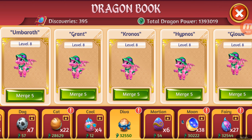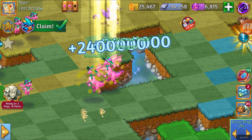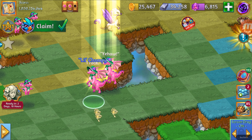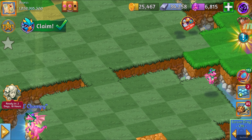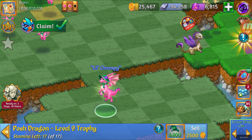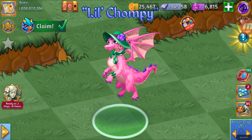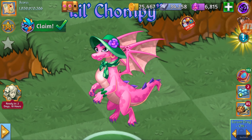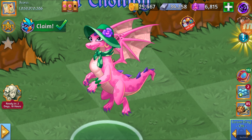Let's check the next level. Merging the level 8, we are going to get the level 9 — Lil Shumpy. Let's take a good look. This is the Posh Dragon level 9 trophy. 4,800 Dragon power and 17 stamina. That's a lot of stamina. And here she is.